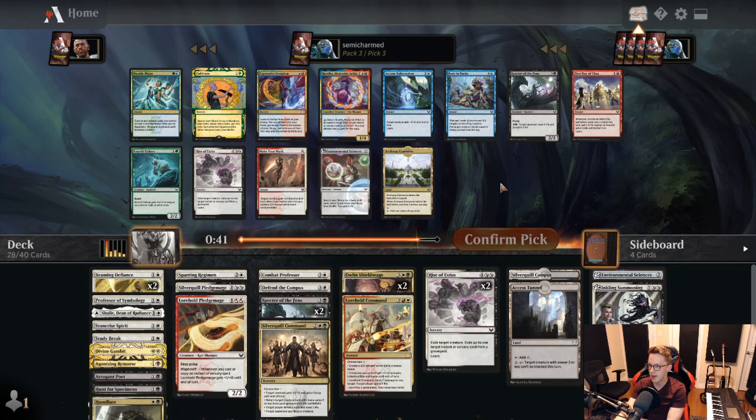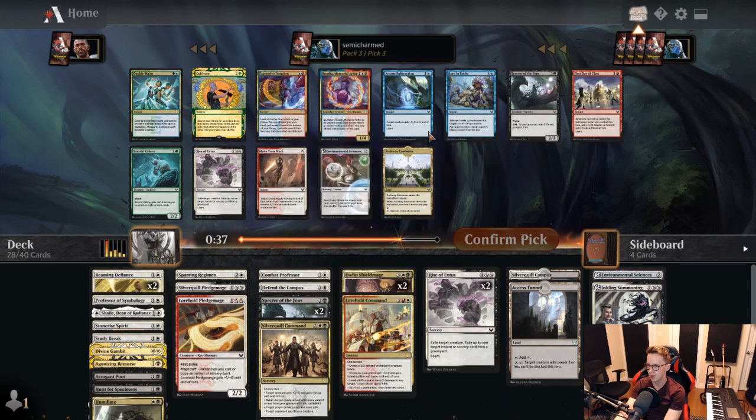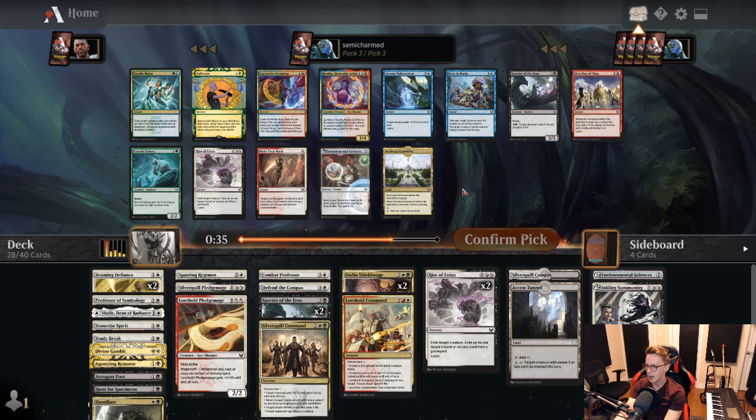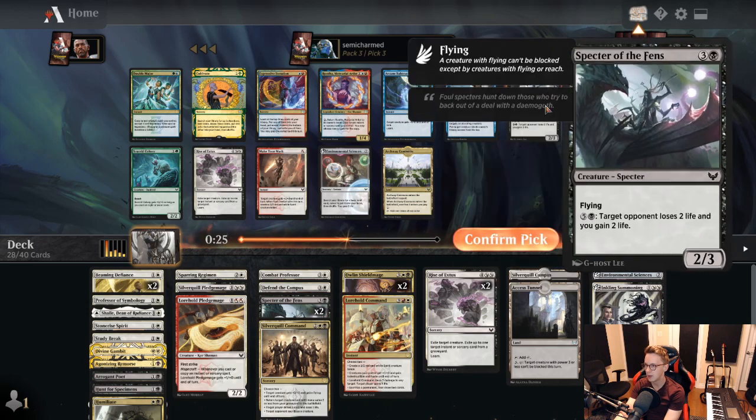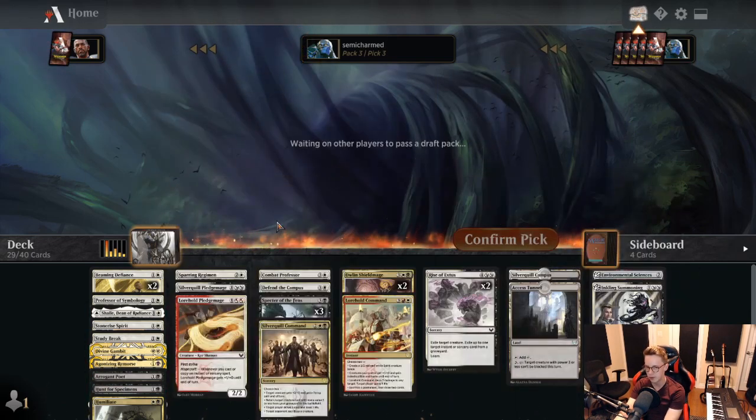Another Spectre of the Fens — that's kind of it. Don't need another Rise. Don't really want a Make Your Mark. We're a bit four-drop heavy but we could take it. Environmental Sciences we already have. Nothing on the splash that we need. We'll take Spectre here, but would prefer to see 2-drops. Two-drops are just so hard to come by in this format — I'm probably not prioritizing them as highly as I should be. You really want to be taking those.